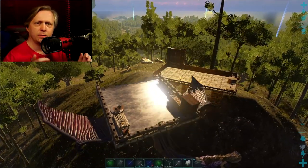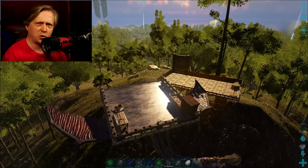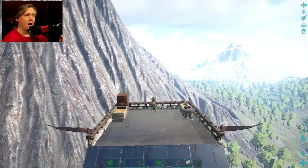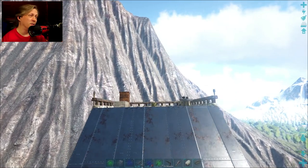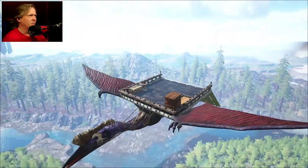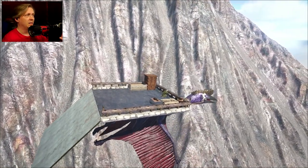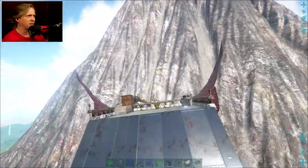A while back I built this little base setup for helping me mine out stuff, but I found out it was too close to where things were spawning, so I'm breaking it down to build it somewhere better. I'm going to redo that mining smelting base on the side of the volcano. The volcano is extremely tall and easy to spot from a distance, and there's an area right here with no resources and no enemies, so it won't interfere with stuff respawning.